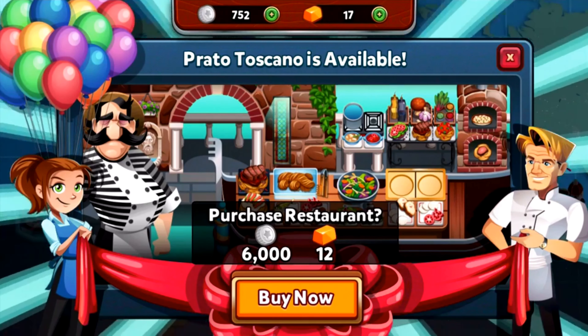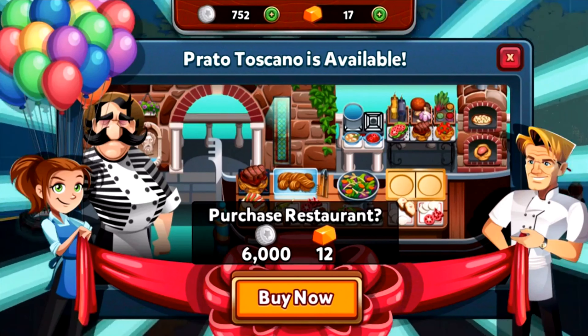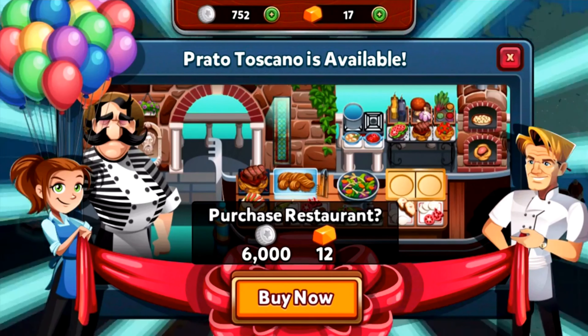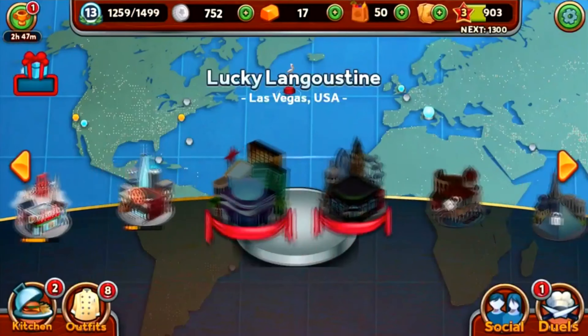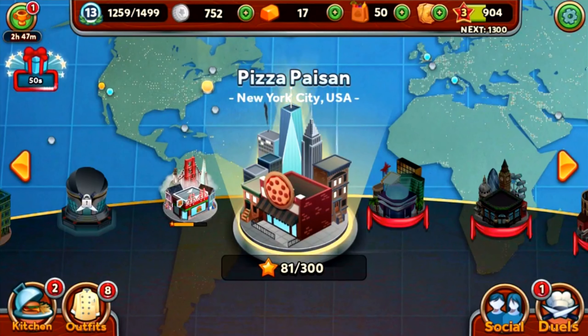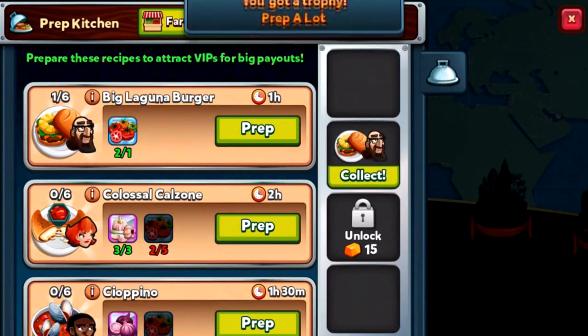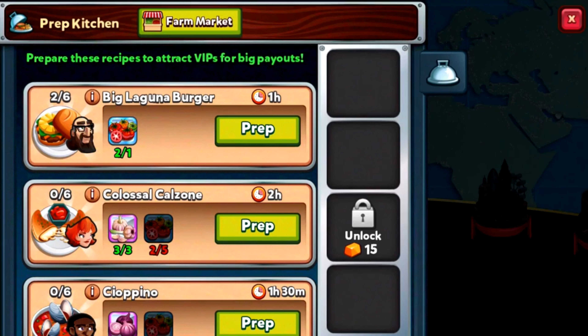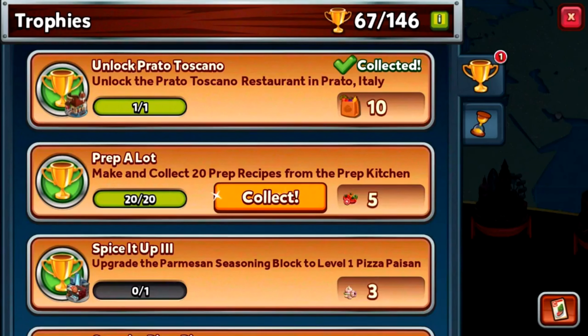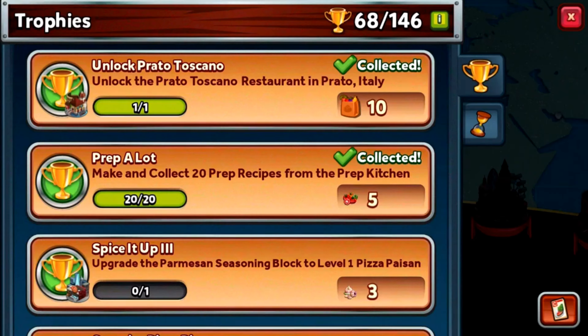For example, this one is Big Bay Burgers, Pizza Pajan, and Lucky Lungustine. Prato Toscano will be after on wave two - keep your eyes out for it. We've even got our achievement too - Prep a Lot. Nice reward. Also there's new stuff in the Avatar store, but I'm not very interested in buying them yet because I've got work to do.